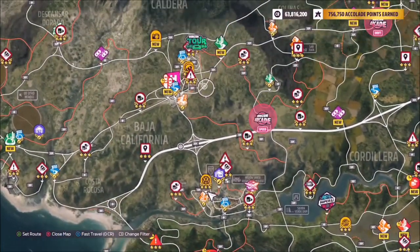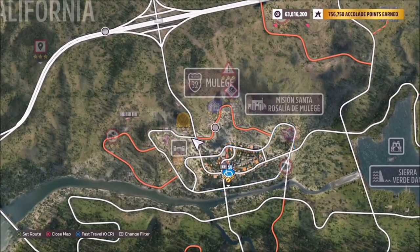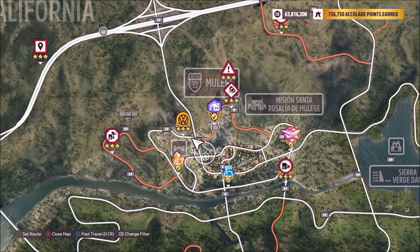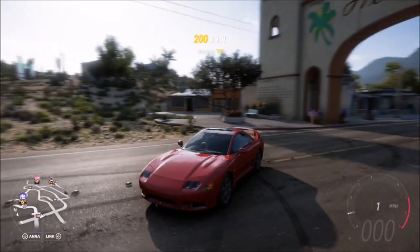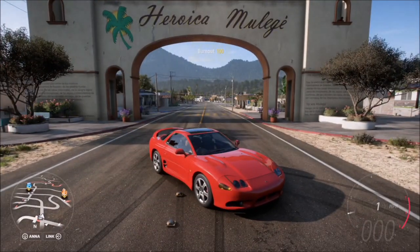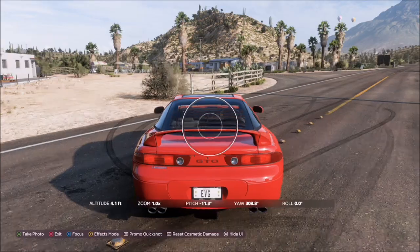The Arch Muleige is located just below the main Horizon Festival, on the other side of the highway, just above the Arch Muleige circuit race. As you can see, where the dirt road and the normal track meet — that's where the arch is, as you can see directly behind me. So once you're in front of it, or directly underneath it, whatever you want to do, bring up your camera.